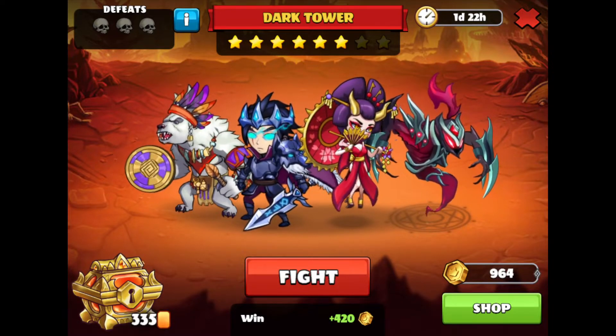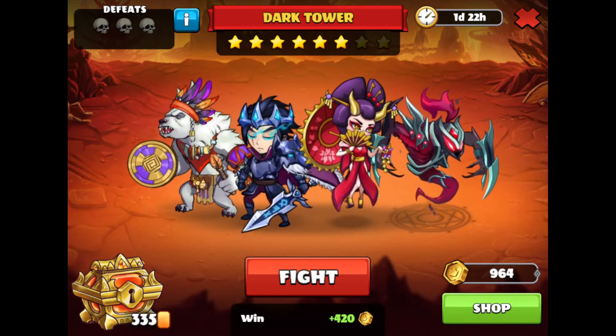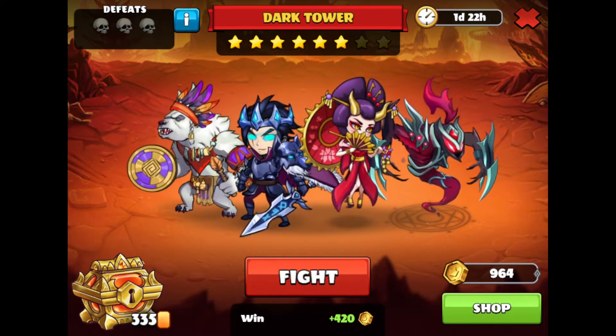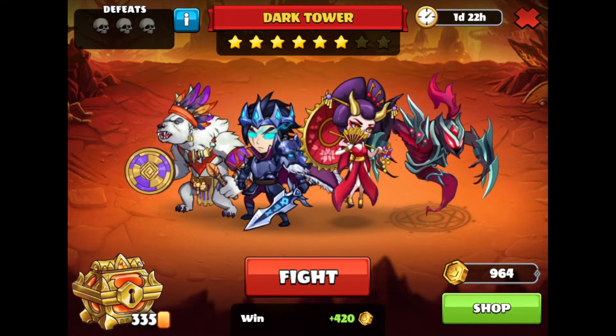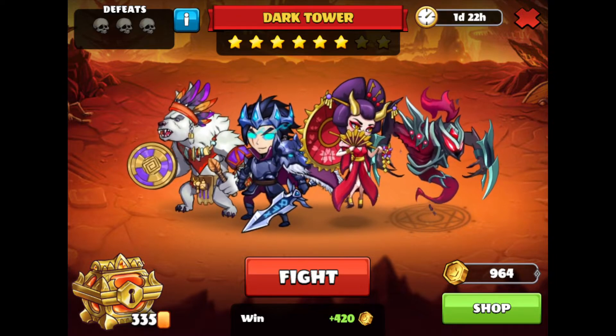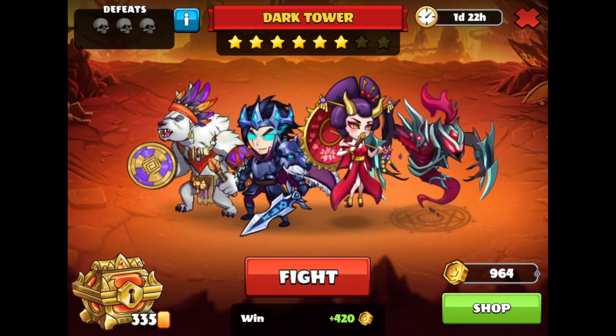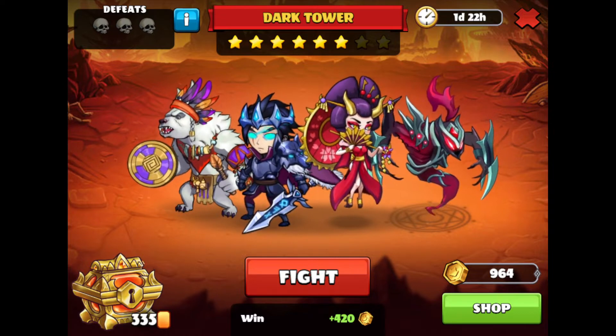Hey guys, HappySplasher here, good morning. So right now I'm going to do day 3 of the Dark Tower run for the week. I saw that they made a couple of changes to the game so far. One of the big changes is that we will not get copper coins if we lose at this point, which is disappointing. But we will do what we can right now.